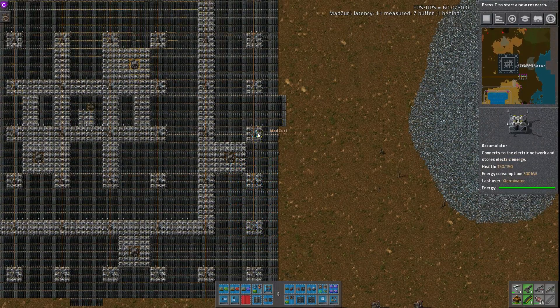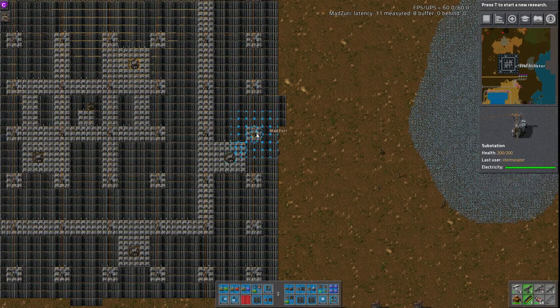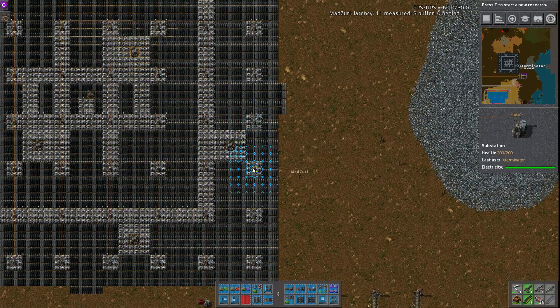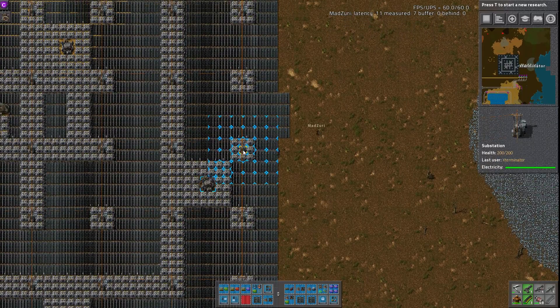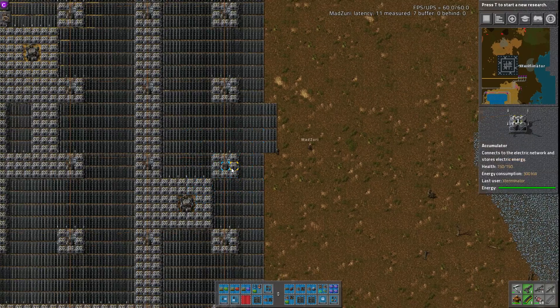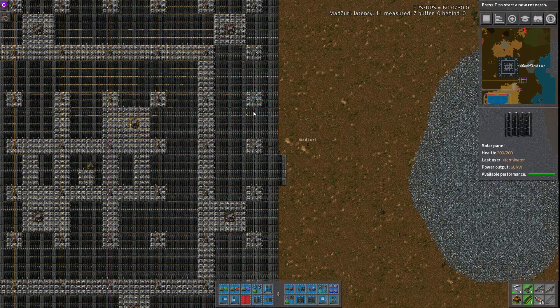A quick note: with this layout or any solar layout, you want to base it off the average, not the max. Because if you say you want 100 megawatts and you lay 100 megawatts of solar calculated based on their max output, you're actually going to be below the power you need for quite a bit of the day.